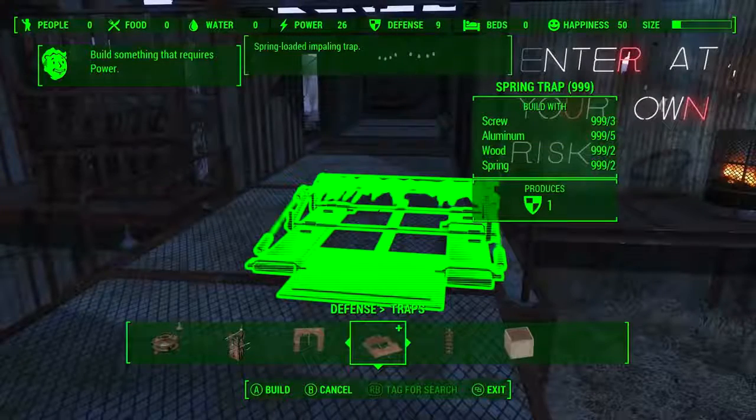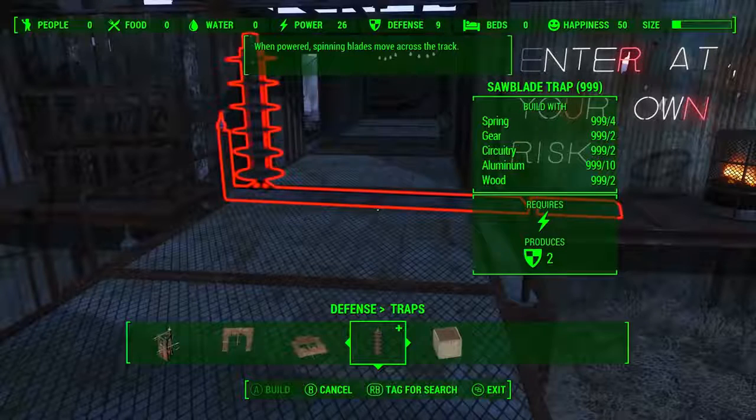In this shot we can see a whole bunch of new traps. The first is the spring trap — its description is the spring-loaded impaling trap. The second is the saw blade trap: when powered, spinning blades move across the track. On the wall there's neon lettering that says 'Enter at your own risk.' Given all these traps and what seems to be a hallway maze of death, I don't know if this is purely settlement defense or if you can actually set up some kind of death maze scenario, because the arena element is being introduced and this might be some kind of survival maze like in the Saw movies.